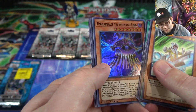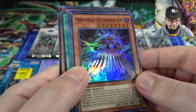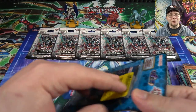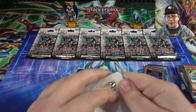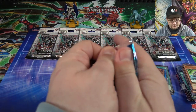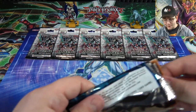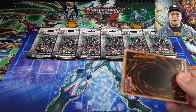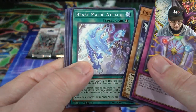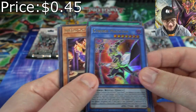We have Umbramirage the Elemental Lord — the dark elemental lord, pretty cool looking. I wish those could have done a little bit more because I was kind of excited to see new elemental lords, and I don't remember really seeing anyone use them. Let me know if you have. They at least look cool. Now we're down to our last Cybernetic Horizon pack — can we end with a Danger card? Let's see.